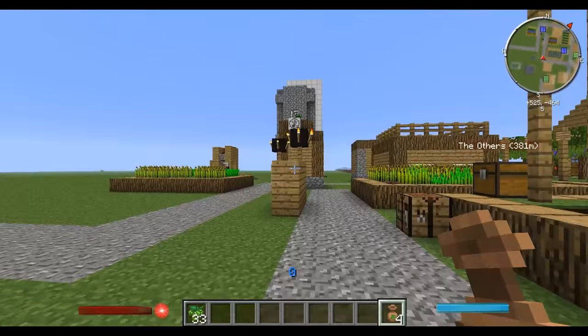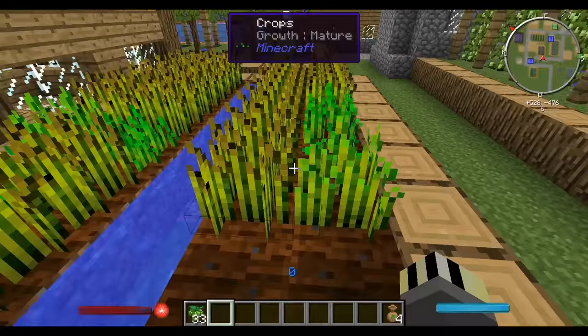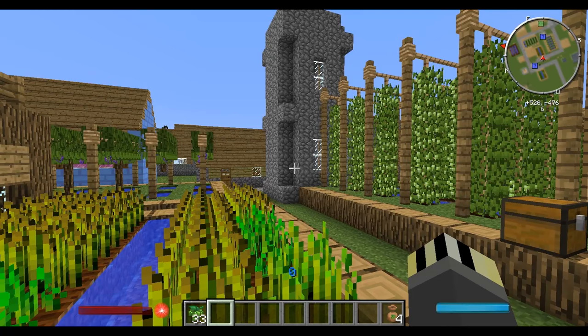To craft the ale you also need wheat, which is a lot easier to get. So you need to grow wheat and hops at the same time. Of course everyone knows how to grow wheat — you just plant seeds into the ground and it comes out like this. Nice and easy, no issues.